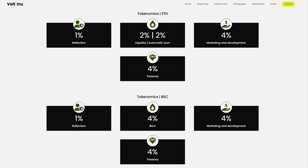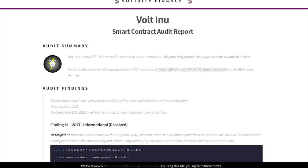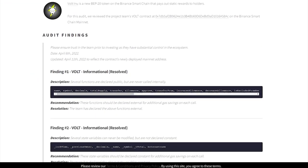ETH tokenomics: 1% reflection, 2% liquidity, 2% automatic burn, 4% marketing and development, 4% treasury. BSC tokenomics: 1% reflection, 4% burn, 4% marketing and development, 4% treasury. For convenience, Vote INU provides a dashboard where you can view all detailed information about the token.